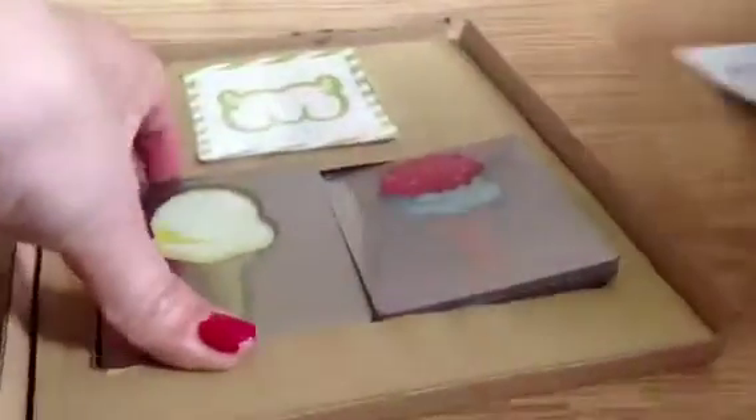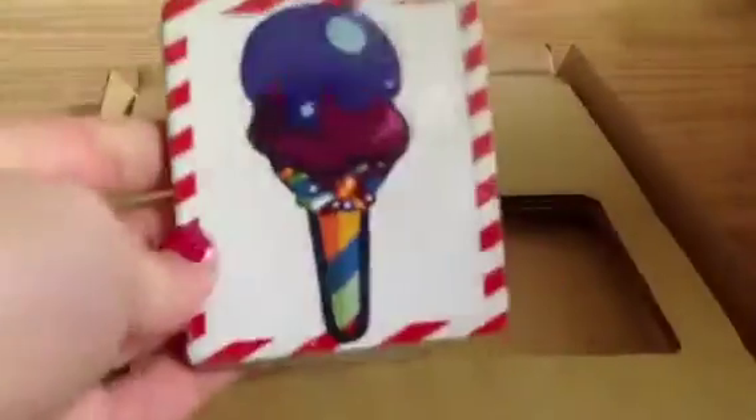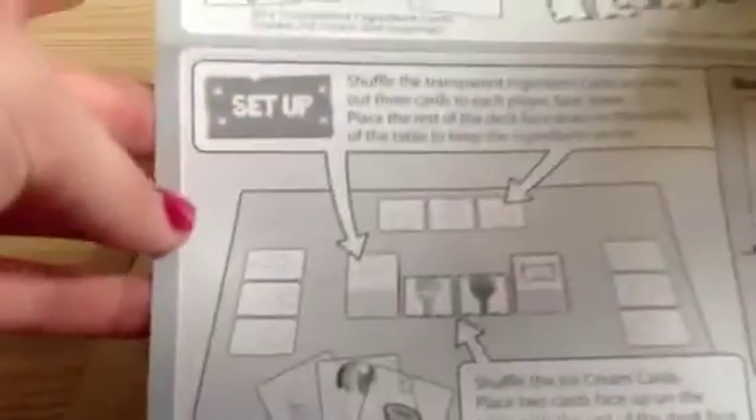So this is what the actual thing looks like inside. These are so cool. These are some of the cards and they're like shiny and see-through, and you've got two packs of those. And what are these? These are like normal ones. I think these are some of the ice creams you have to make. So where are the instructions? Let's have a look. So we have to lay them out in a certain way and create an ice cream like that.